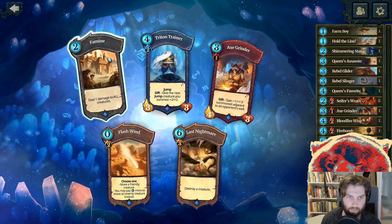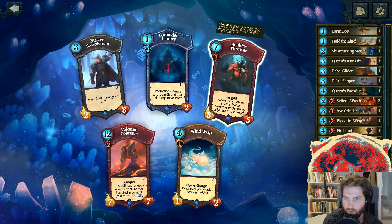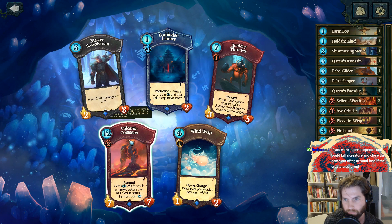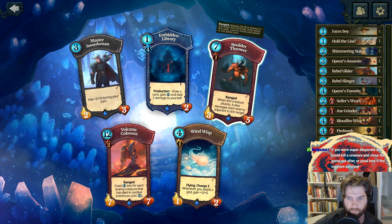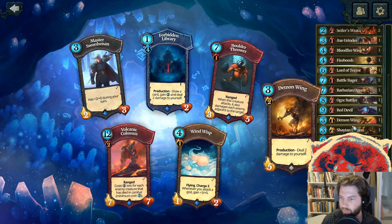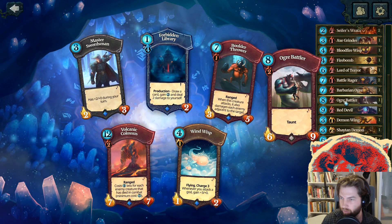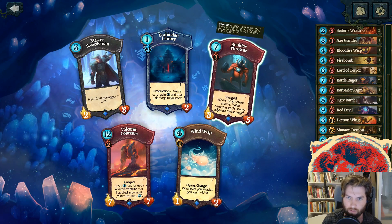Let's do Rebel Slinger for that free damage to the opponent. I can do Famine again or an Axe Grind, or... ooh, definitely Last Nightmare — get a free kill on a creature. We can get a sweet range guy or a guy that hurts clusters of enemies. We don't have much in terms of large damage creatures — a 7/7 is not bad actually. Let's go with the Boulder Thrower.